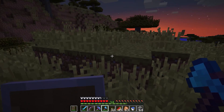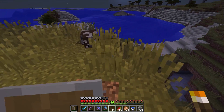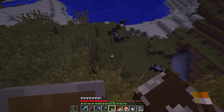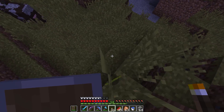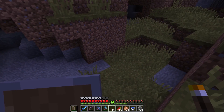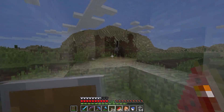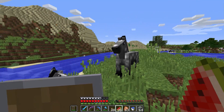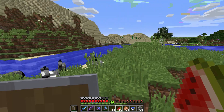No luck on the horsies, but on the plus side we got acacia wood here. It is getting dark though. I think I saw a sapling - we really only need one, so let's take that sapling and get to the safety of a dirt cave. Wait - check it out guys, we found horsies just hanging out over here all by themselves!